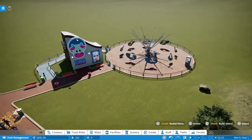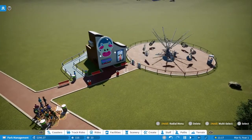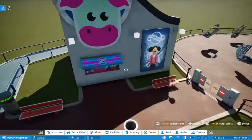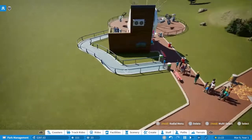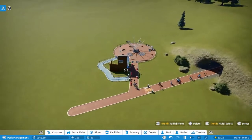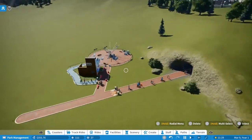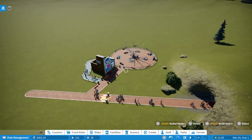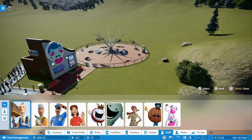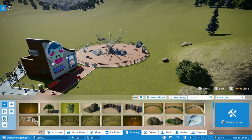The first ride is built and it's open. We're at 33% scenery — we'll add more later. The first drink stand is already here. So now we have to wait and see how many people come in. Already at 30 visitors right now, but there's a lot more to come. Maybe some scenery on this side to close it off.